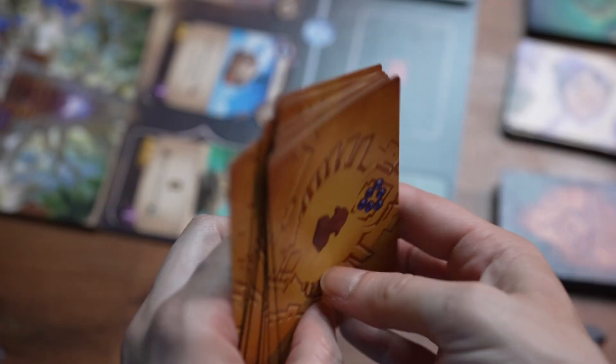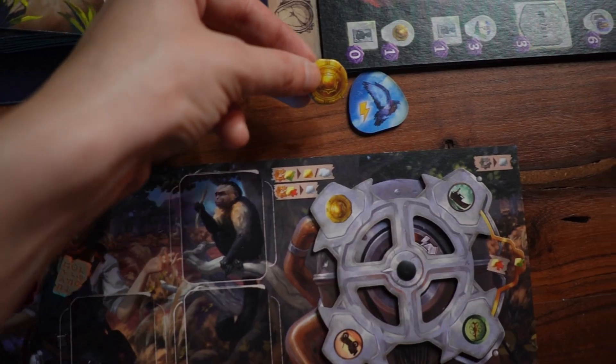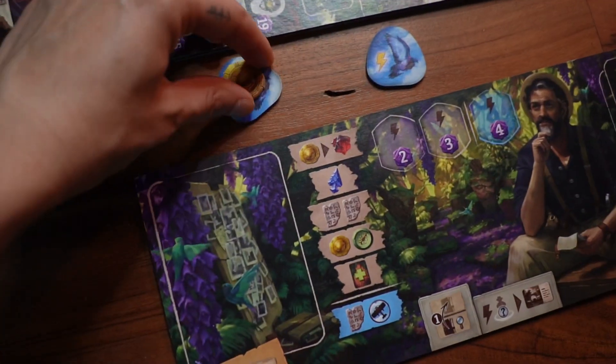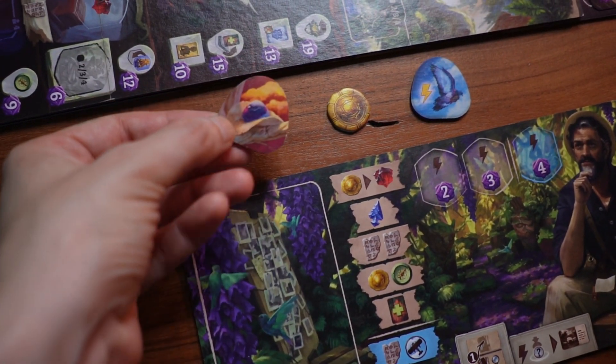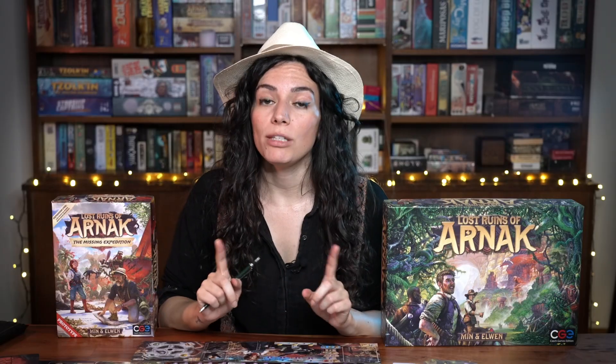And for the first time, you can play the Arnak campaign as a two-player cooperative game. You really have to work together very carefully with your partner to overcome tough challenges, and each player gets a carrier pigeon which they can use once per round to send a single resource to the other player. This can be super essential for some challenges because you can only overcome them by pooling your resources together.